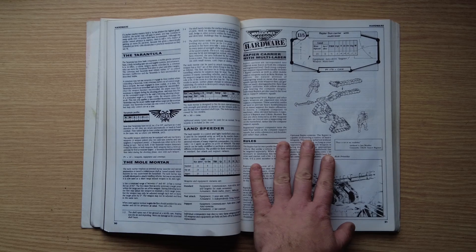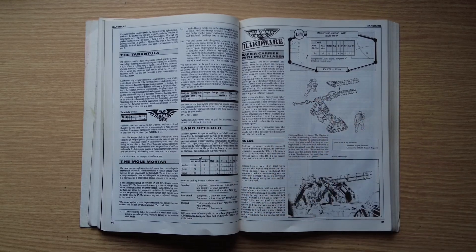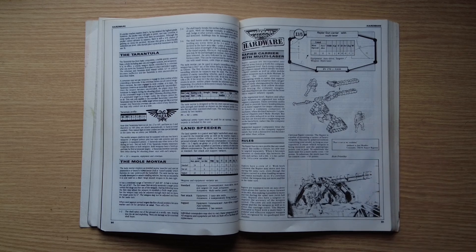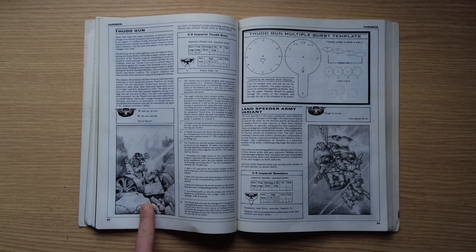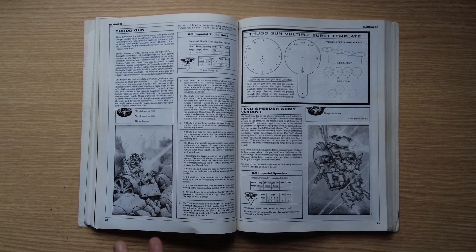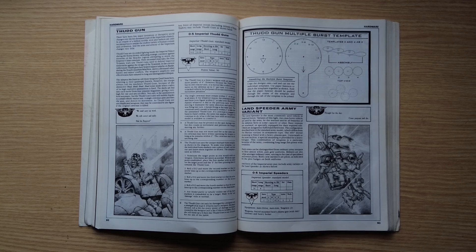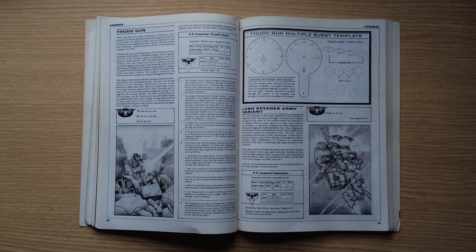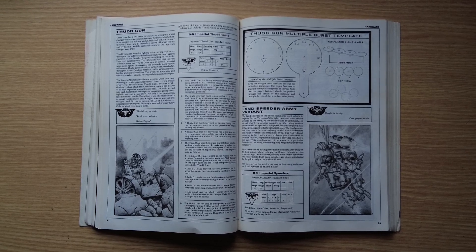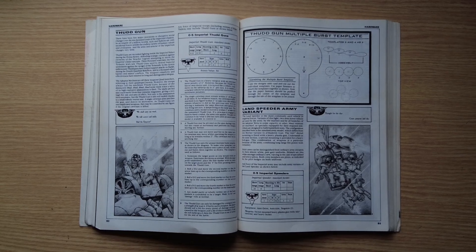We've also got the Rapier carrier with multi-laser — a multi-laser on tracks with one crewman and a spotter. The Thudgun fires multiple shells across the battlefield like an artillery piece, very reminiscent of Great War, turn-of-the-20th-century weaponry — big chunky wheels, quite archaic compared to other 41st millennium weapons. Land Speeder variants can have plasma guns, heavy plasma guns, and heavy bolters.